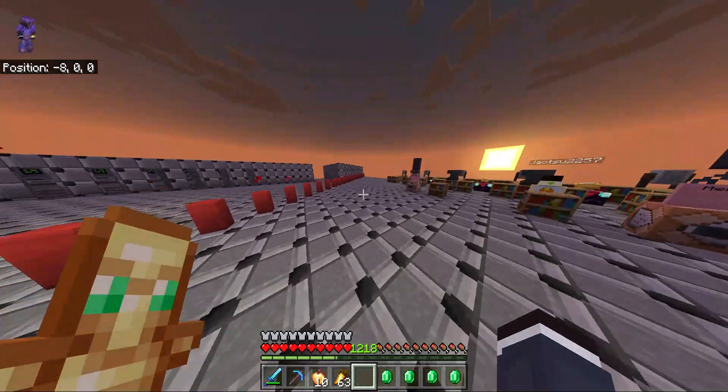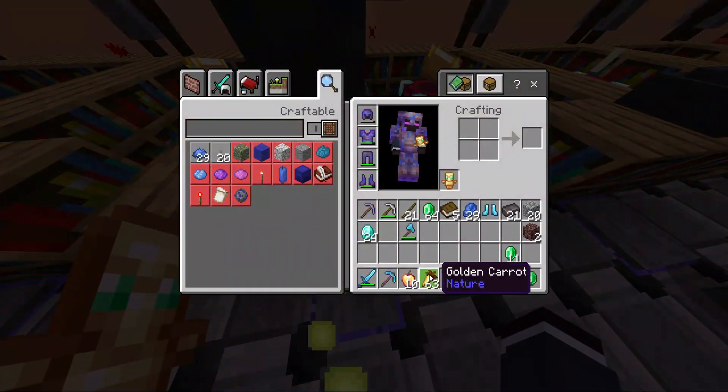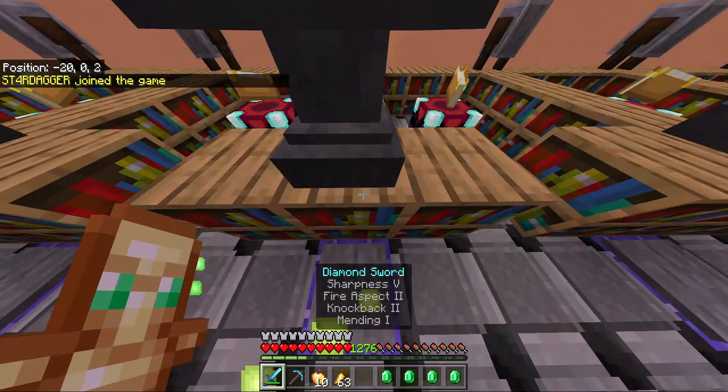In the enchant area there's a bunch of enchanting tables, XP generators — use it for mending and XP really fast.